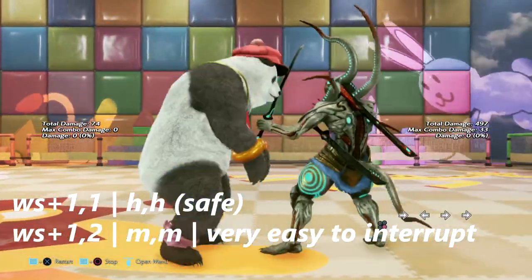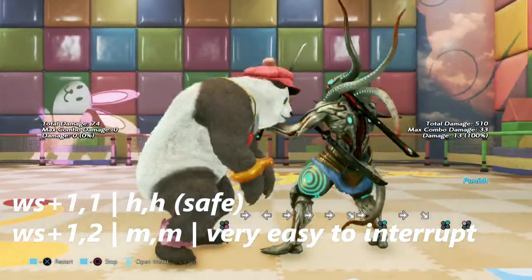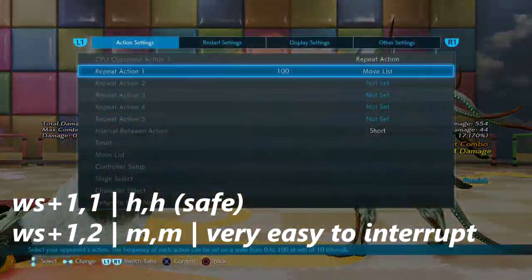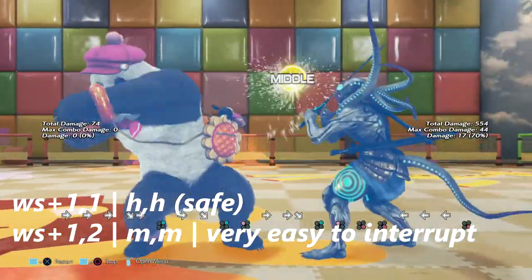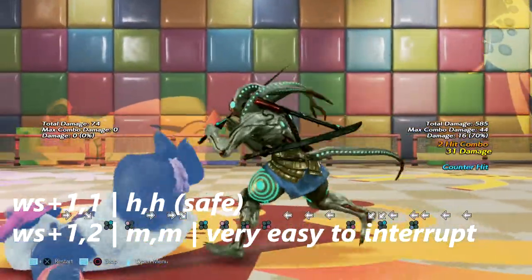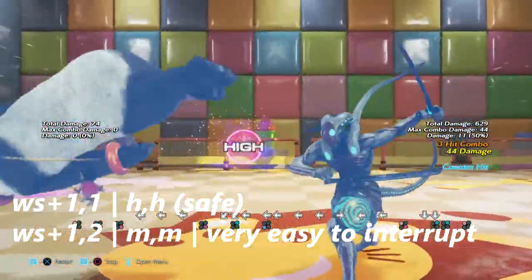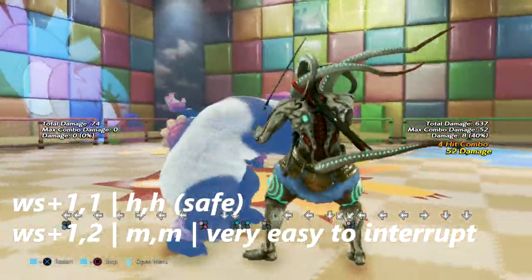I have wall standing 1, 1 and wall standing 1 into 2. Both of these strings are very easy to interrupt. Wall standing 1 into 1 is double high and wall standing 1 into 2 is high-mid — or so I thought. Sorry, I was very wrong: it is in fact mid into mid.